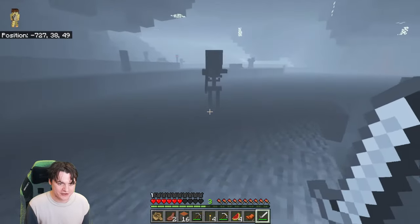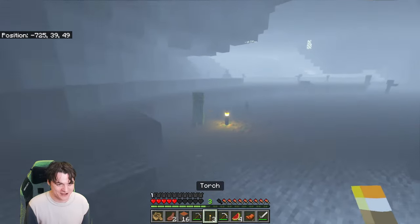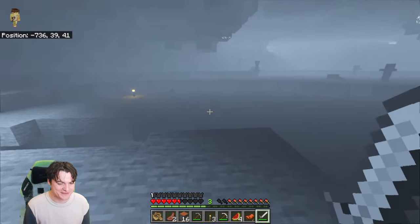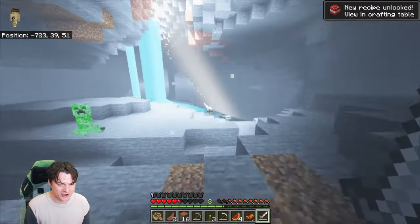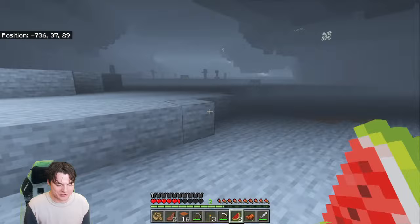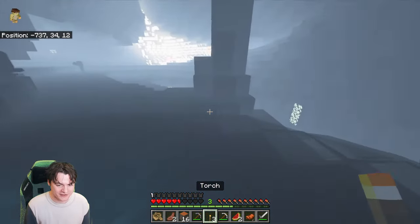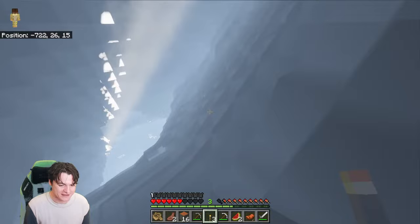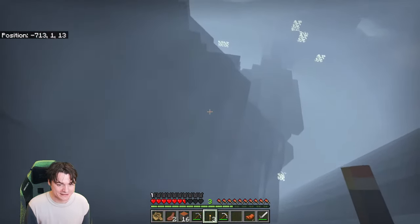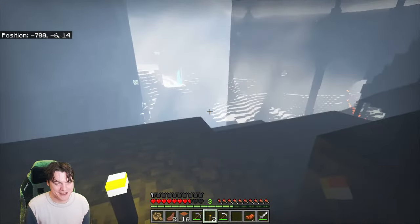Even with the torch and even with the fog turned to medium, we can still barely see. The torch gives the tiniest bit of vision but it's not enough to actually do something. Let's eat some melons, mine some more coal, and let's see if we can get out. Actually, how bad could it be if we go a little bit deeper? The lower you go, the further from surface light, so the less weird lighting bugs.